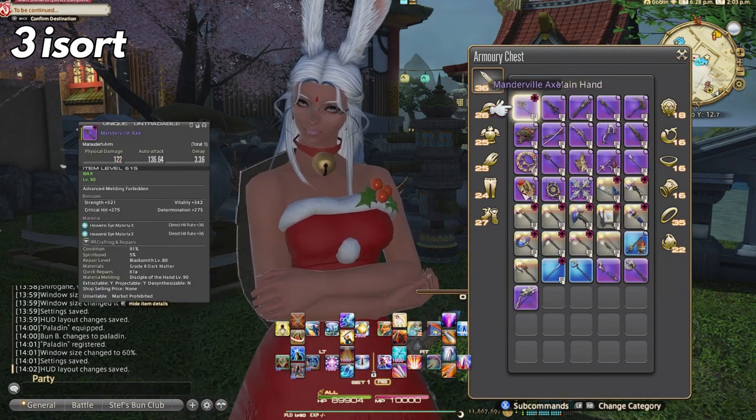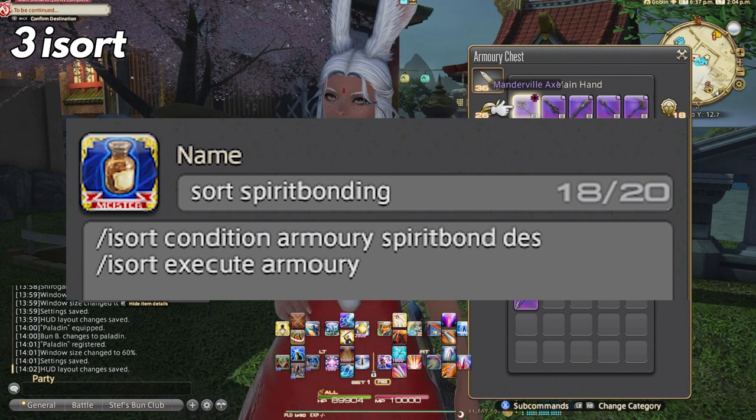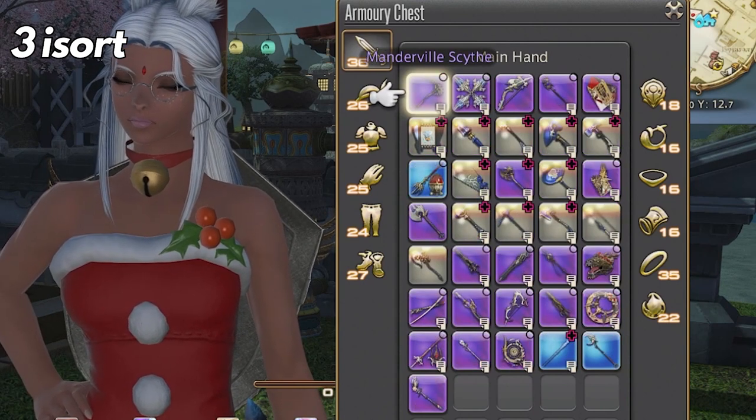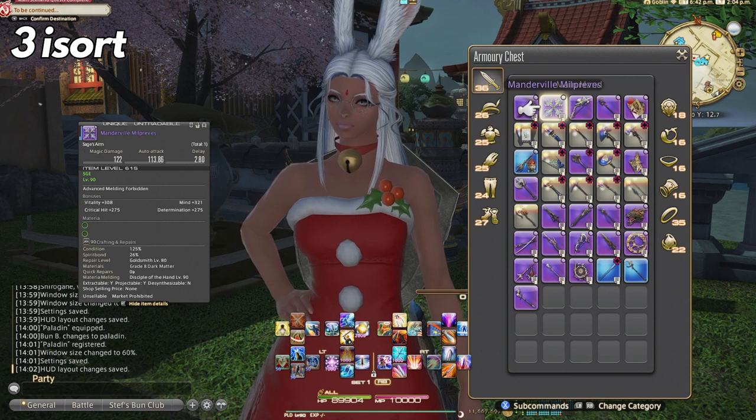The other way I use the /isort macro is for spirit bonding. We have a way to see spirit bonding easily — which is the next tip — but it does not show the armory chest. So I /isort the armory chest by spirit bond so I can easily see if there's any 100% that is ready to be extracted. This is a super easy way to maximize materia extraction for multiple jobs.